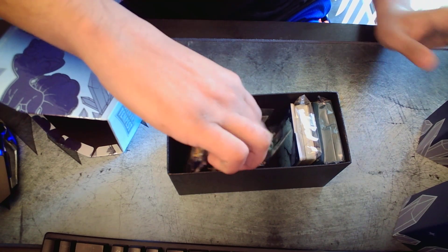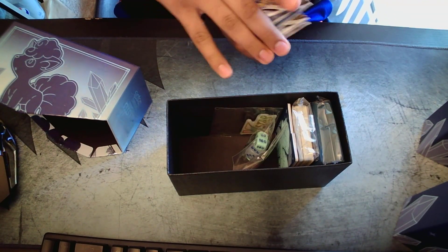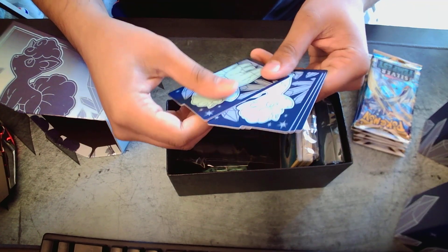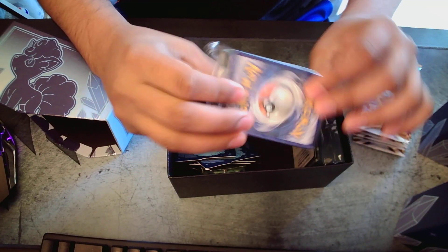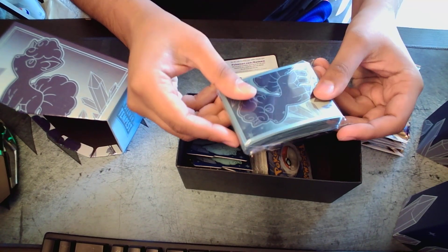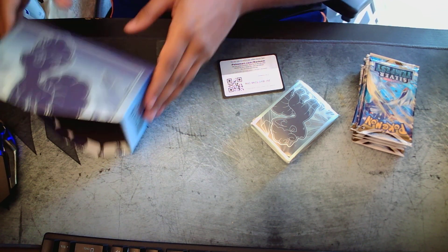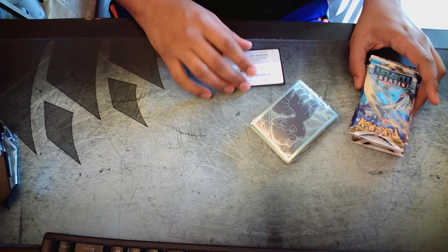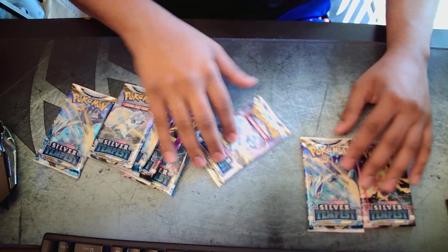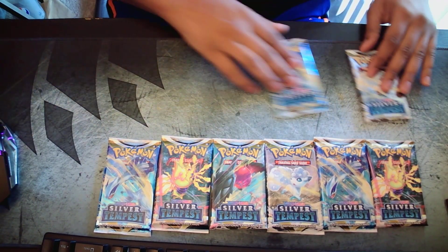So we got eight packs of Silver Tempest, some dice and energy counters, some card dividers, a pack of basic energies, a code card, and some card sleeves. It's definitely different than the Crown Zenith Elite Trainer box where you also get the Lucario Delta Star. With Crown Zenith you get more packs for roughly the same price — Walmart still has them for around 60 bucks. I was surprised Crown Zenith didn't sell out immediately — they've been consistently in stock, except for the Super Elite Trainer box.